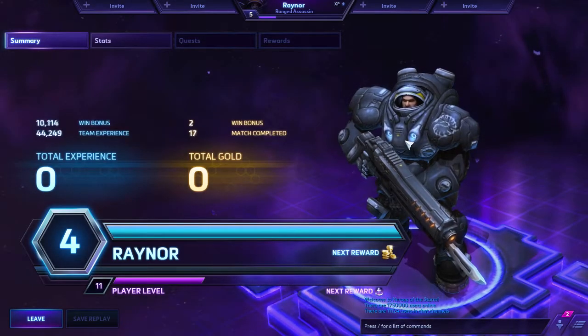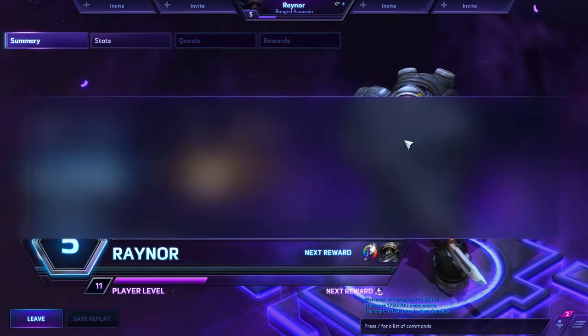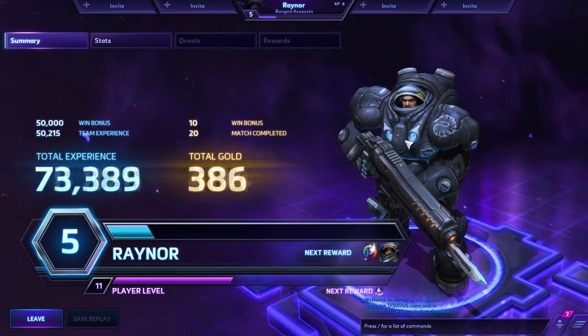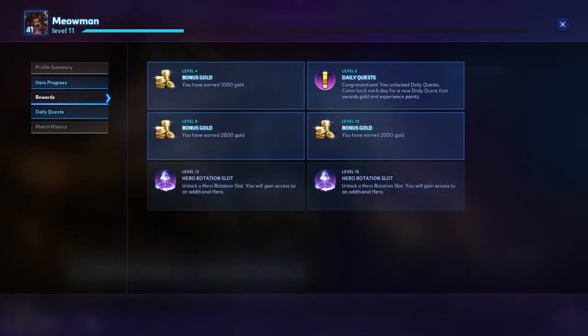You earn XP for both individual heroes and your general account by playing matches. Once a hero reaches level 5, you'll be awarded 500 gold. With 5 heroes in the basic rotation, this is equal to 2500 gold. You'll probably end up leveling your main account too, and occasionally this will award you extra gold as well, totaling up to 5000.